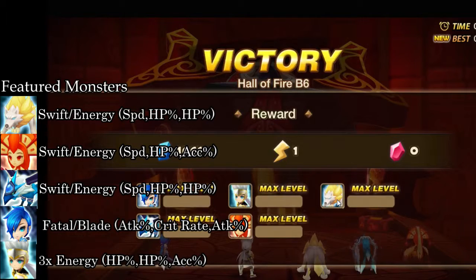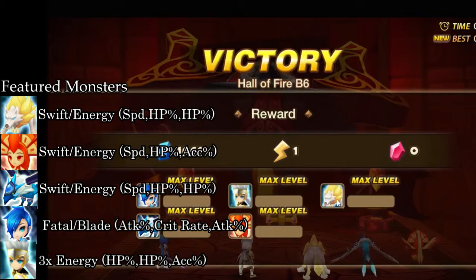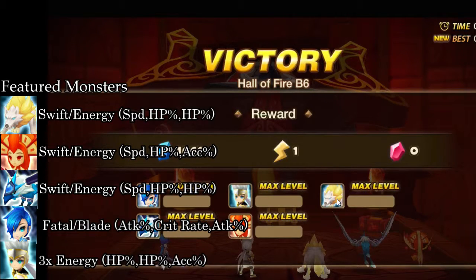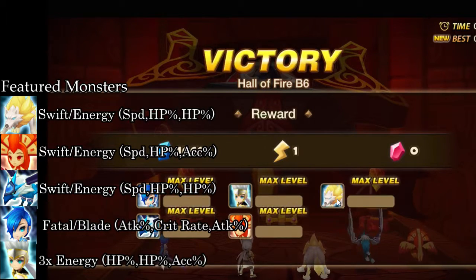The next unit, Bella Dion, the Light Inugami, is in here for two reasons. First is the defense break, and second is the heal. Replacements for Bella — honestly anyone that heals can replace her, but defense break is preferred just to make the stages go by quicker.